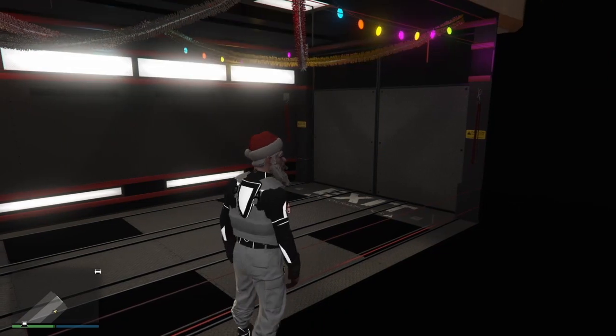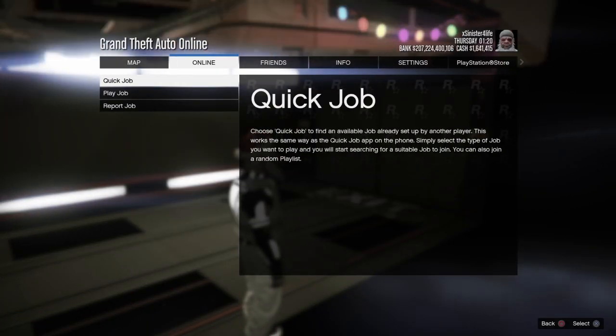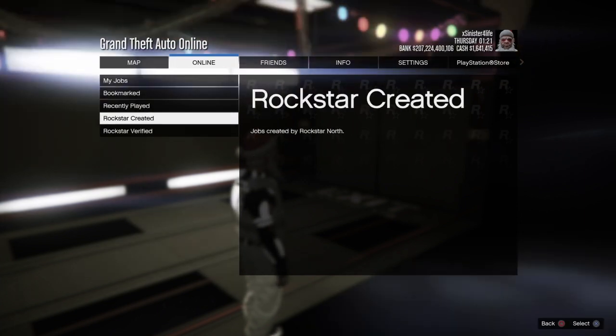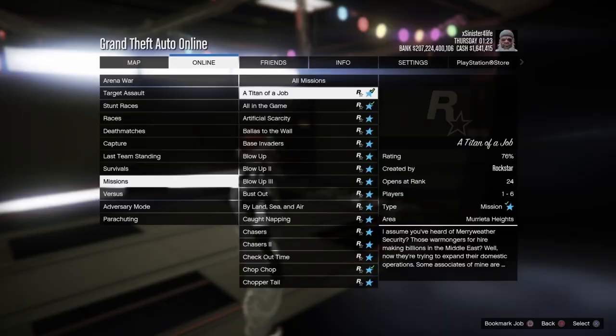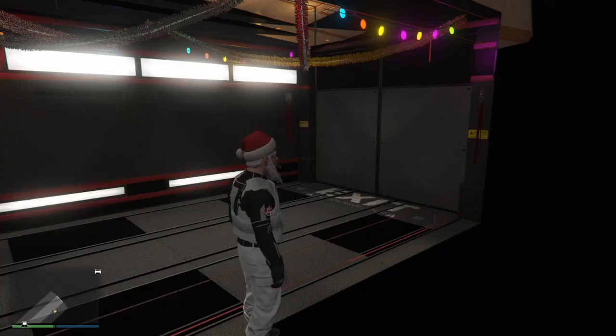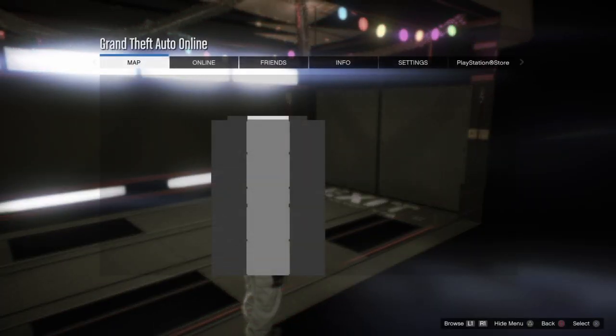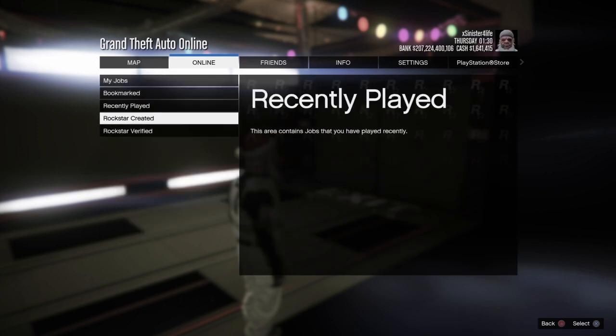Get a friend to send you an invite to their MOC or wherever just to get you out. Or just start up a job — the first time you click it won't load, so just retry and then you'll get it going and it'll get you out.